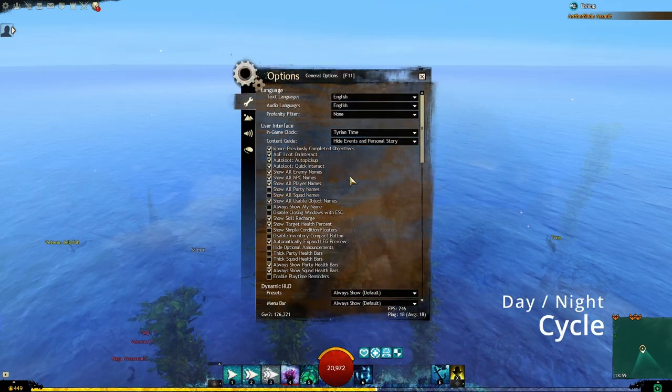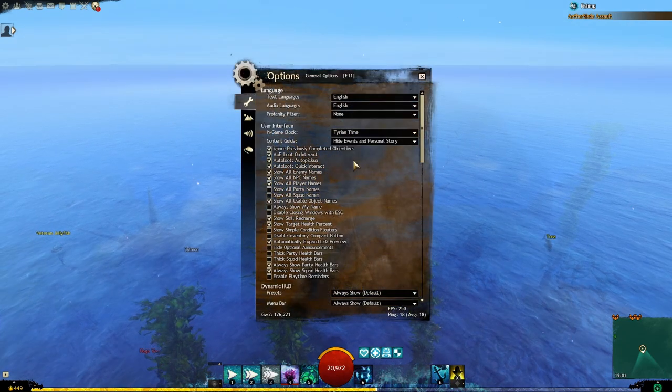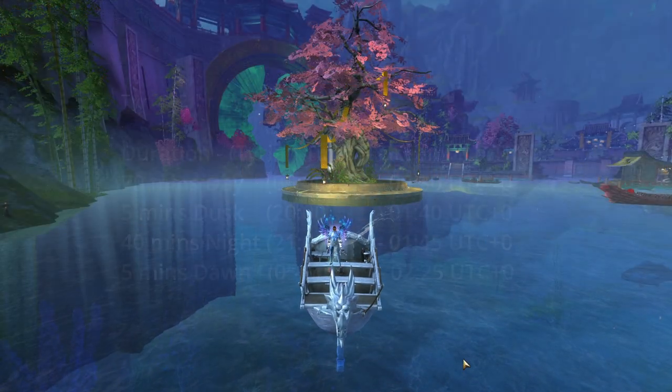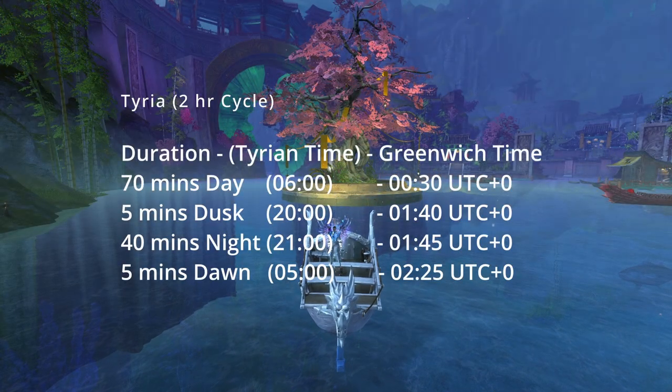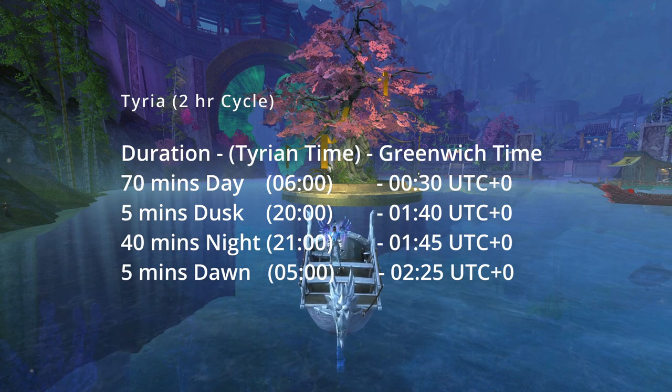The day and night cycle plays an important role in which legendary fish you can catch. Go to the game options menu and change the in-game clock to Tyrian time or your own server time. The following tables contain the 2-hour day, dusk, night and dawn phases in Tyria and Cantha, with Tyrian and Greenwich time for reference.